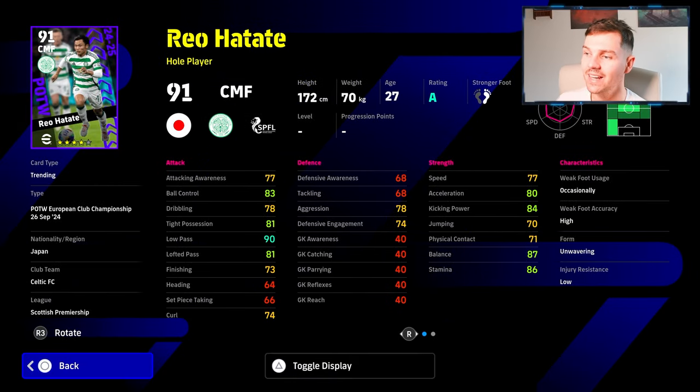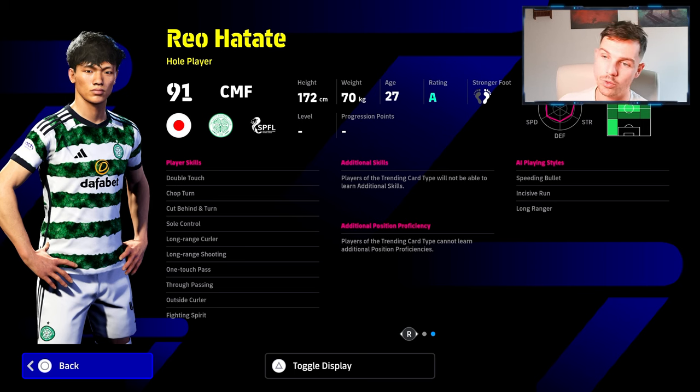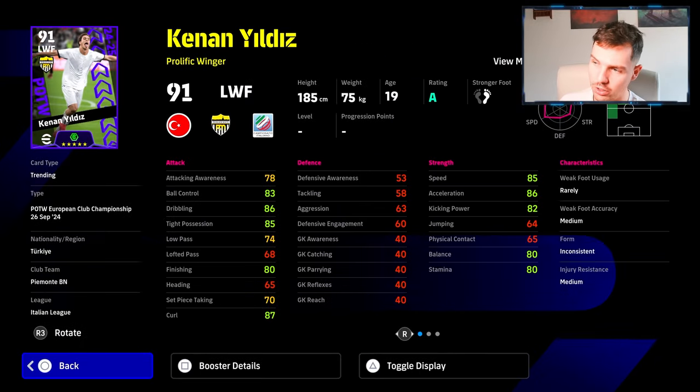Celtic's Hatate is pretty decent but nowhere near the meta. He looks good in the game and has really nice player skills, but these whole players are a dime a dozen. He can play left back which is a bit of a unique one, but it's all about the main man here - the youngster, 19 years old.